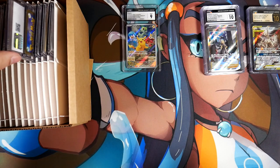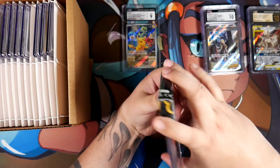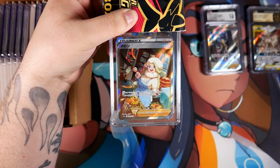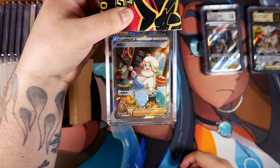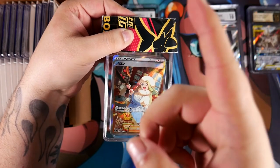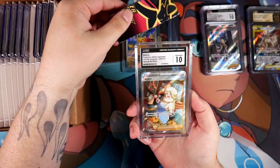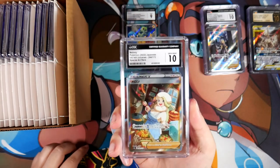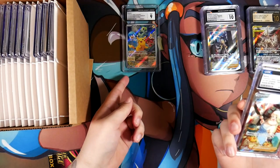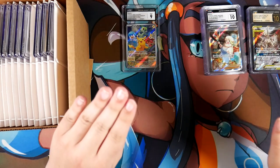Let's grab some randomly. Another silver label. It's the Melanie from V-Star Universe. I actually pulled this out of the Mew V-Star Universe box — the box with the giant card. It is a 10 at least. I can't be too mad about a 10. Of course I'd love a Pristine 10, but at least it's a 10.